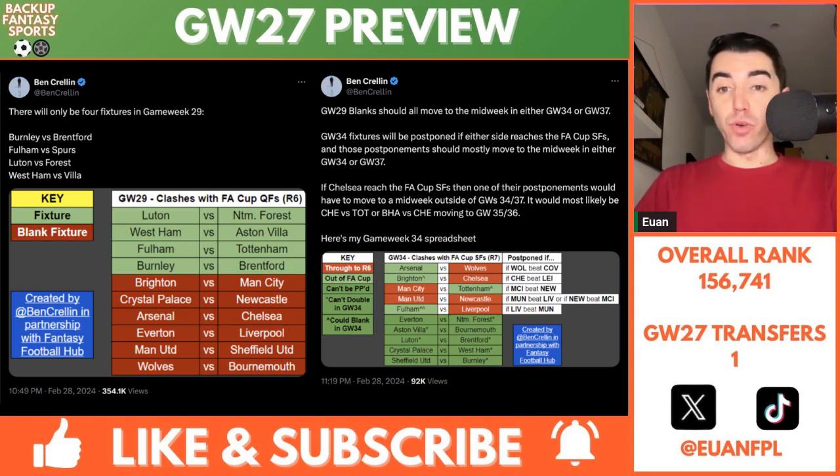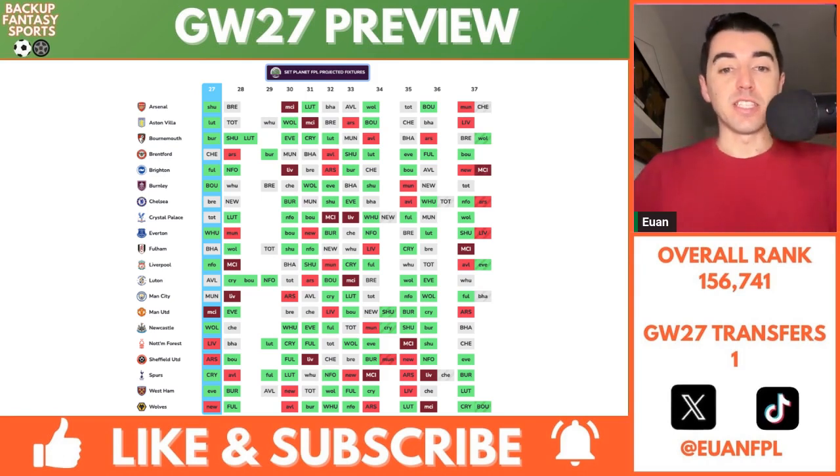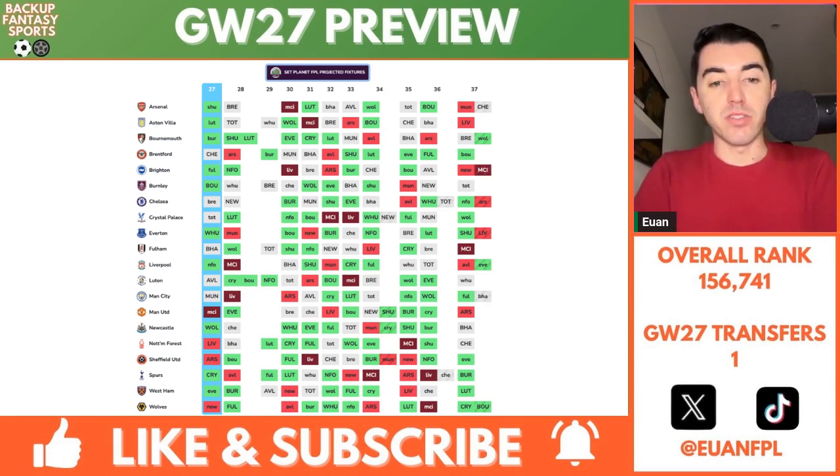Game Week 29 blanks should all move to the midweek in either Game Week 34 or Game Week 37. Game Week 34 fixtures will be postponed if either side reaches the FA Cup semifinals, and those postponements should mostly move to the midweek in either GW34 or GW37. If Chelsea reach the FA Cup semifinals, one of their postponements would have to move to a midweek outside of GW34-37 — most likely Chelsea vs. Tottenham or Bournemouth, or Brighton vs. Chelsea, moving to GW35-36. Ben's GW34 spreadsheet shows five confirmed fixtures, but Arsenal, Wolves, Brighton, Chelsea, Man City, Tottenham, Man United, Newcastle, and Fulham vs. Liverpool are all at risk. On fpl.plan, Planet FPL James' predictions have Game Week 34 seeing Crystal Palace, Man United, Newcastle, and Sheffield United with a double.